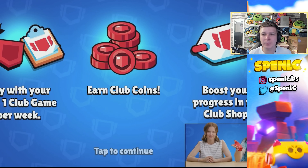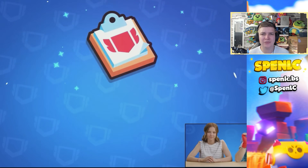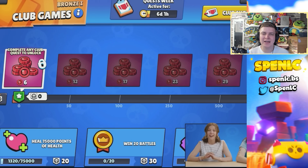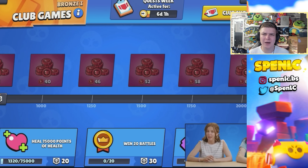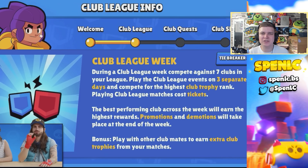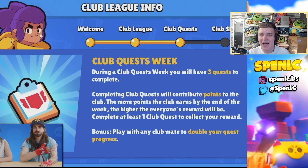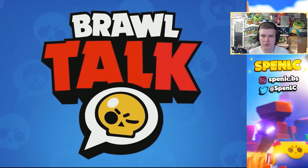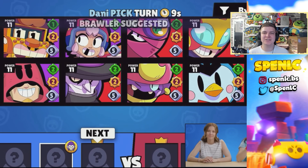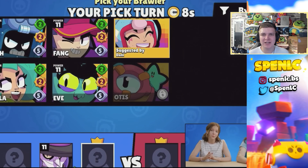There are some much-needed Club League changes. One week will be normal Club League played three times a week, and the next week will be Club Quests, which give slightly fewer rewards but give you a bit of a rest in between. With Club Quests you get three quests to complete as a club with teammates. Also in Power League, you can finally suggest a brawler to your teammates — a long overdue improvement that will especially help in lower tiers.